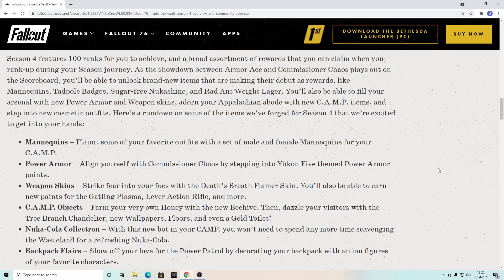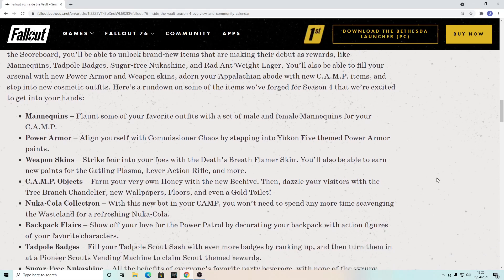Camp objects include farming your own honey with the new beehive, then dazzle your visitors with the tree branch chandelier, new wallpapers, floors, and even a gold toilet. Great, Bethesda — how about showers? We can have a posh camp with a gold toilet, but we still can't shower. Seriously, Bethesda, work on that.